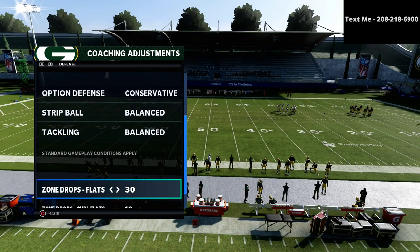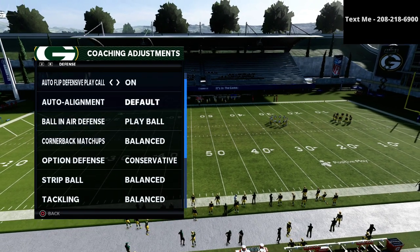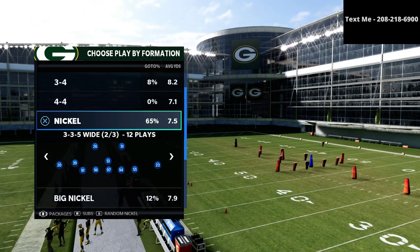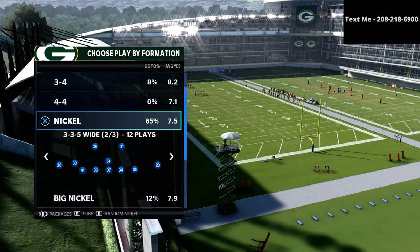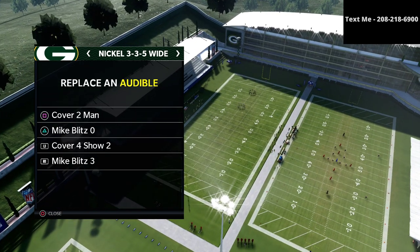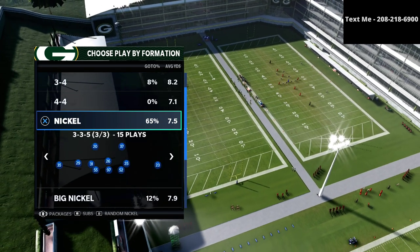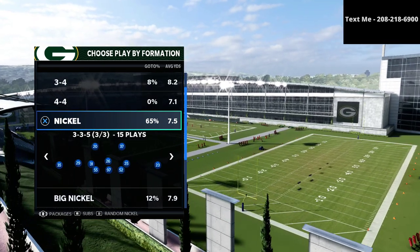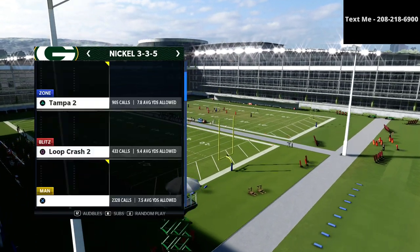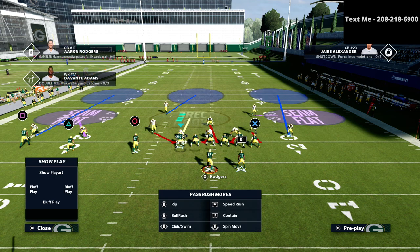For our zone drops in this scheme, we're putting flats on 30 yards, curl flats on 10 yards, and hook curls at five yards. We also want to make sure we have Mike Blitz 3 set as our audible down from the nickel 335 wide. We're shifting into that from the 335 so that we can get the best personnel on the field — we've subbed in line safeties at every linebacker position in this 335 wide.